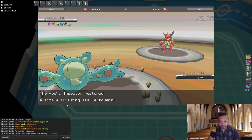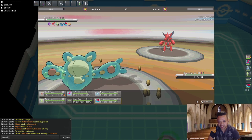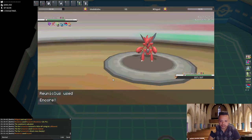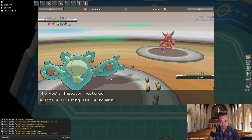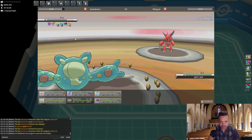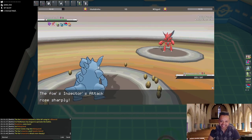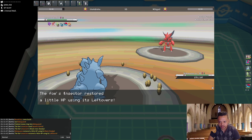He's not Choice Banded so we can take the U-turn pretty decently. I want to bring in Salamence but if he U-turns it's awkward because it comes in on Rocks. I'm gonna Encore him — he goes for Swords Dance, perfect, so he has to stay in. I bring Nidoqueen as he might switch into something. He stays in and Swords Dances again — that's plus four, but he's still locked into Swords Dance for two more turns, so we get a free switch.